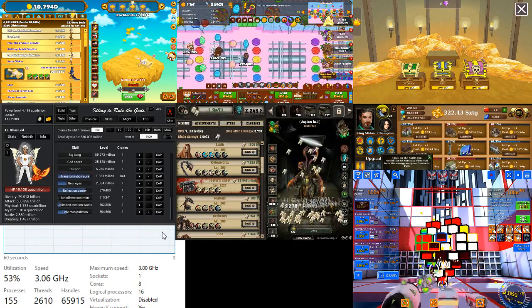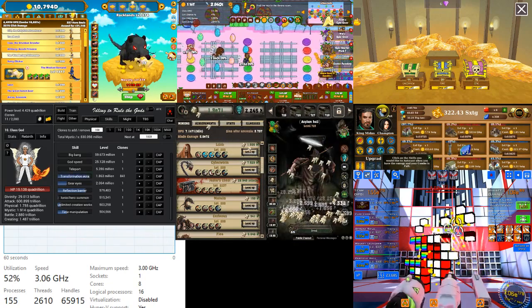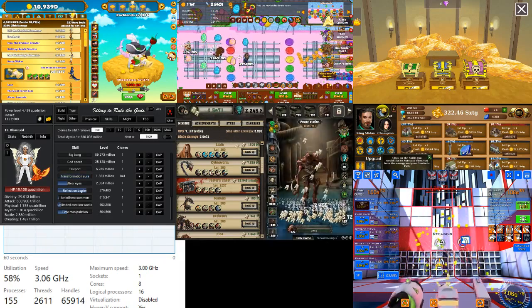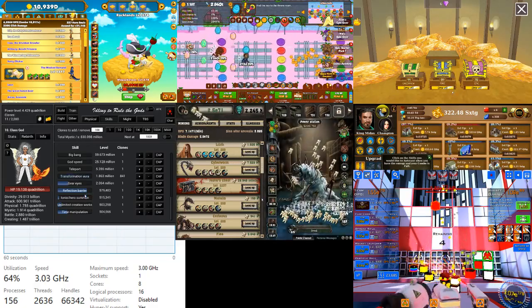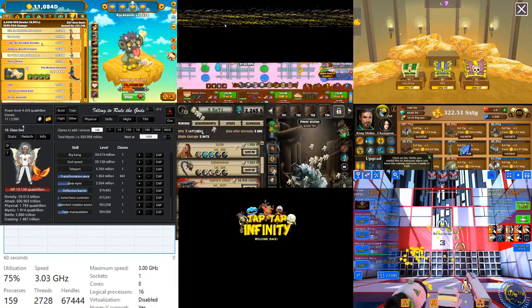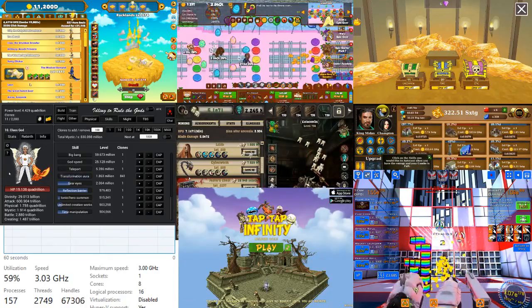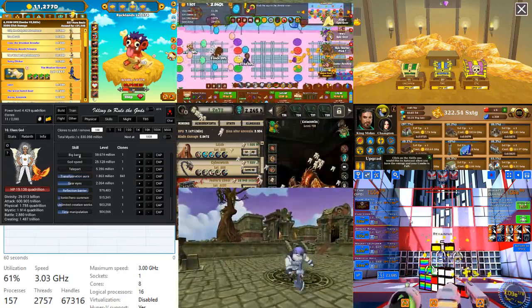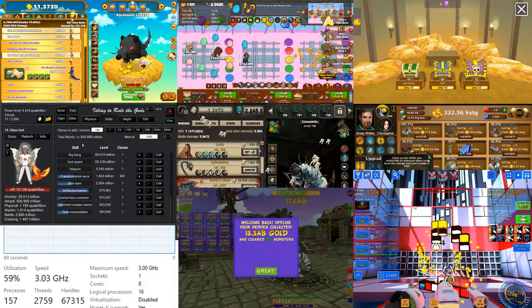The next game is Tap Tap Infinity — it's almost a clone of Clicker Heroes. I was expecting to see some graphical error in the recording, and there it is. We are now at 60 percent utilization.